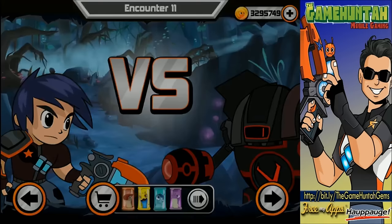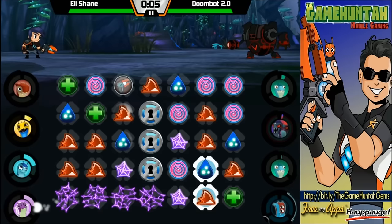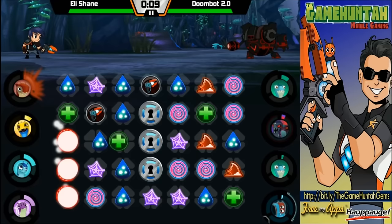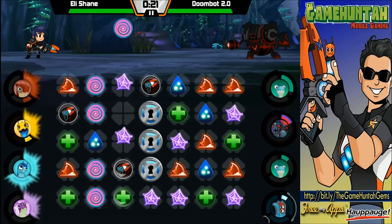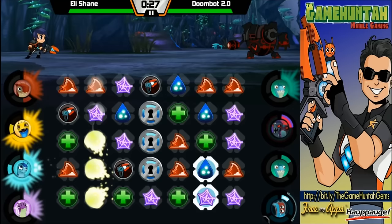All right, battle number 11 — Doombot 2.0, victory is mine! I saw that movie before and I guess you're not gonna like the ending. What happened in there? Seriously? It's 4-0. I guess we got Hypnogriff in here — let's see if we can get a Hypnogriff tile. Finally a Hypnogriff tile — perfect!